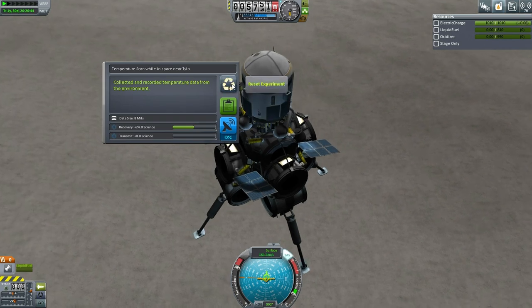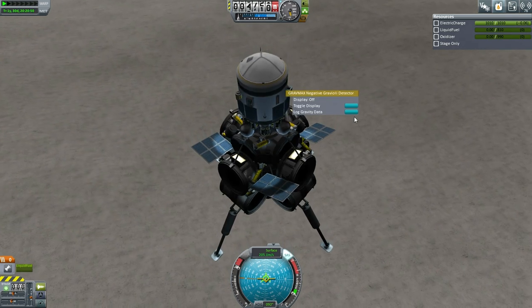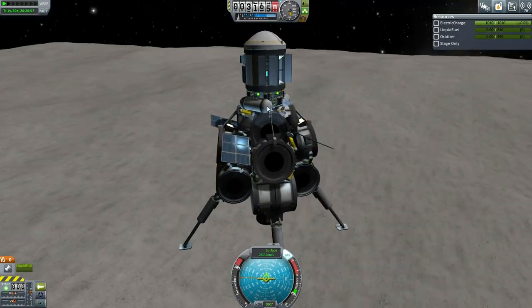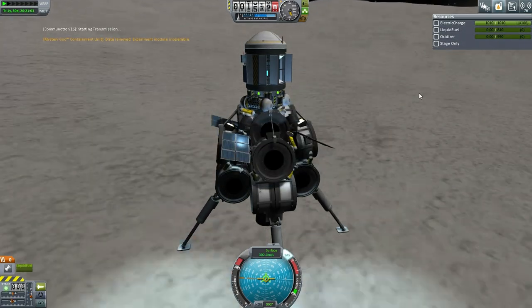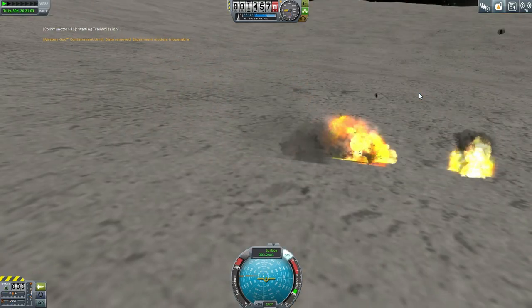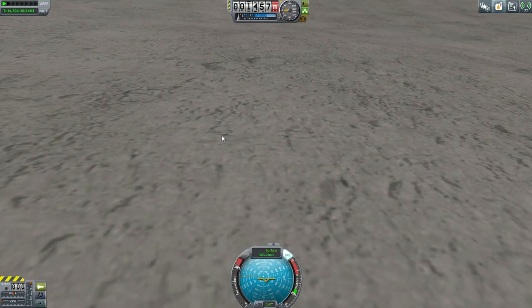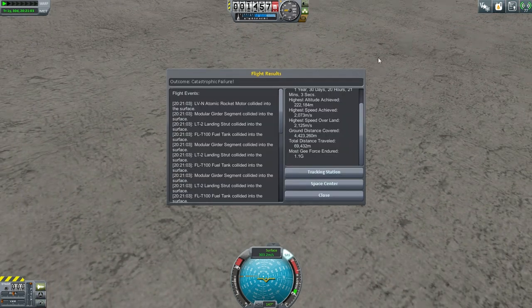Last chance for science - still in space. Barometer is not going to cooperate. Gravioli - flying over was never really a Gravioli thing. We're going to crash. Is there a mystery goo? Whatever - transmit. Close but no cigar. Probably with fine calculations we could have managed it, but it would take a lot. With the thrust-weight ratio we had it would be very, very difficult even if you had everything perfectly worked out.